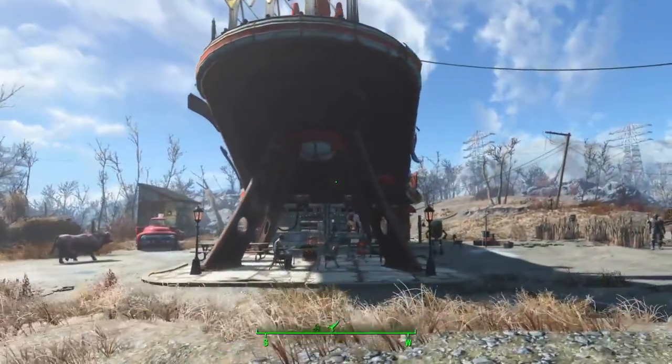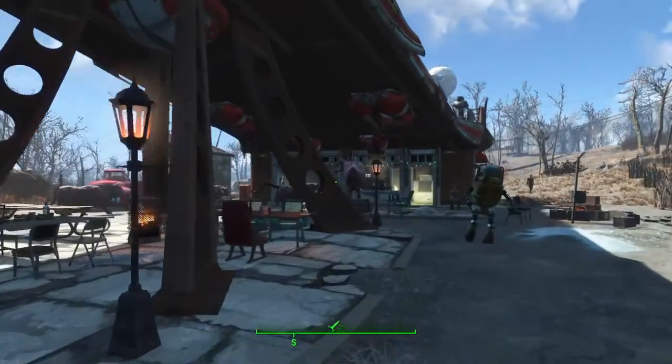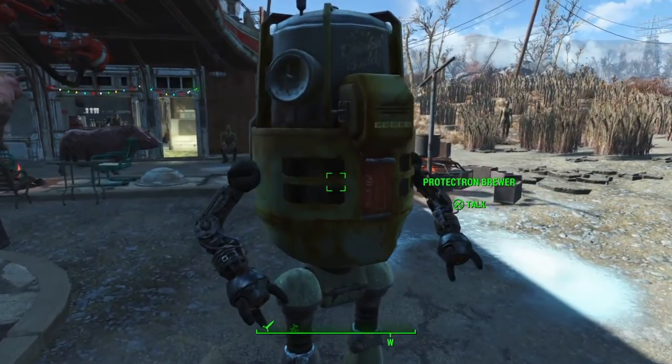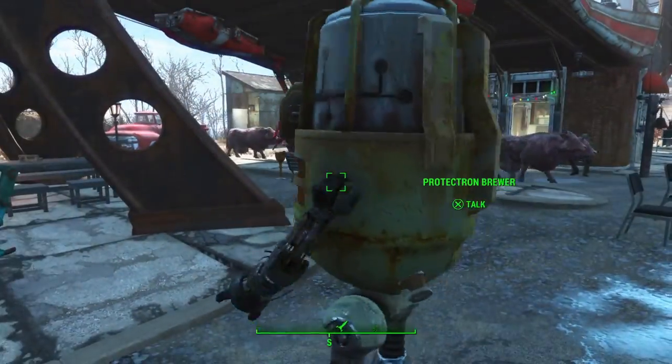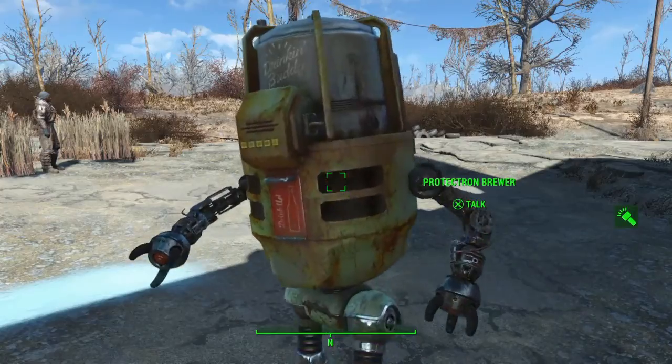As we approach from the street, we can see the bars up front, as well as some of the crops being grown. This Protectron Brewer replaces the Brewmaster Buddy from the Shamrock Taphouse that I allowed to go to Goodneighbor.